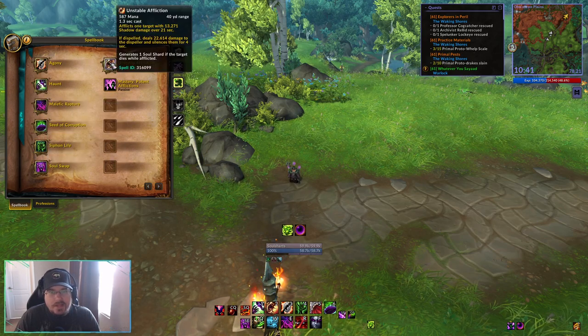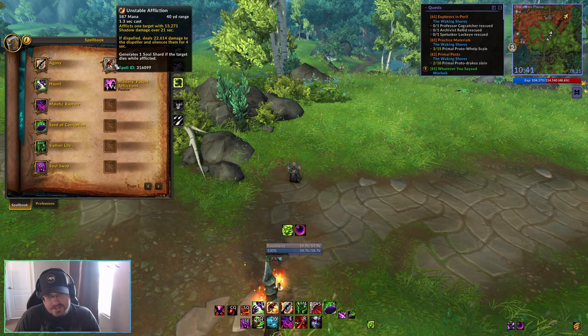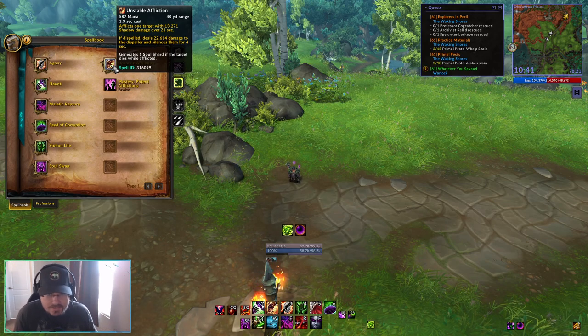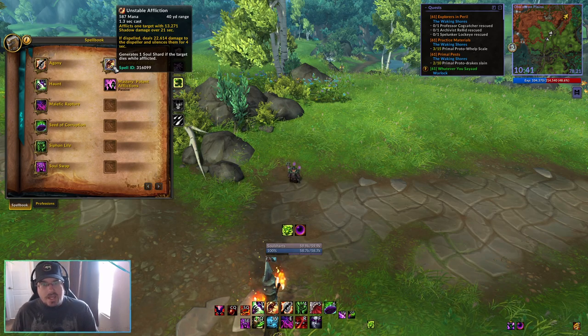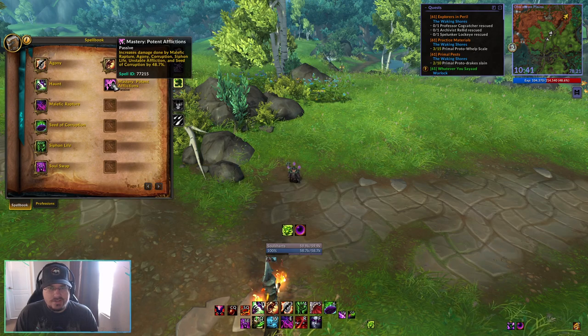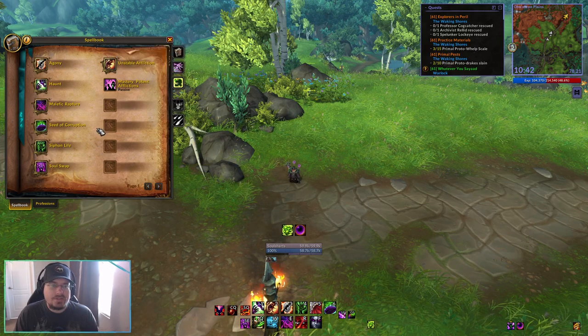We've got Unstable Affliction, a 1.3-second cast time ability that afflicts the target with a damage over time that does a nice chunk of damage over 21 seconds. If dispelled, it deals a large chunk of damage instantly and silences the target — though this typically won't happen in open world content. This will generate one Soul Shard if the target dies while afflicted. And then we have our mastery, Potent Afflictions, which increases damage done by Malefic Rapture, Agony, Corruption, Siphon Life, Unstable Affliction, and Seed of Corruption by a percentage of whatever your mastery is.